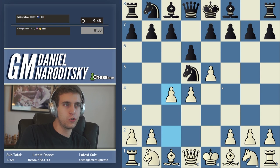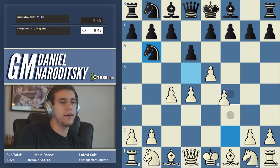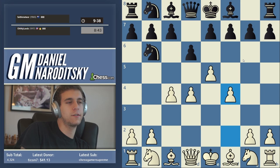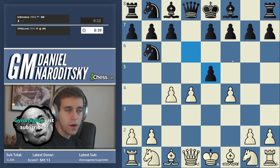After c4, there's e-takes-d6 which is the relatively more positional main line, but what we're going to play is something very explosive: f4, the Four Pawns Attack against the Alekhine. It's considered to be one of the best lines, if not the best line from an objective standpoint. If white knows what to do, white is definitely better, although not by too much.